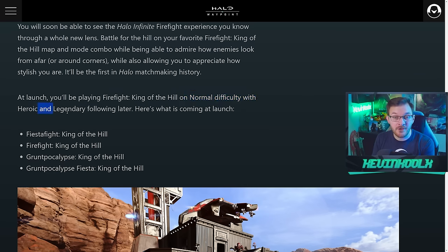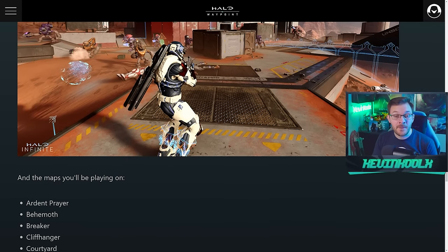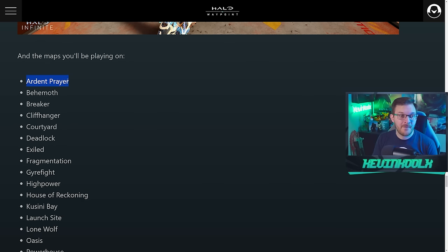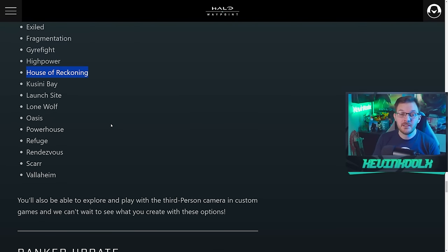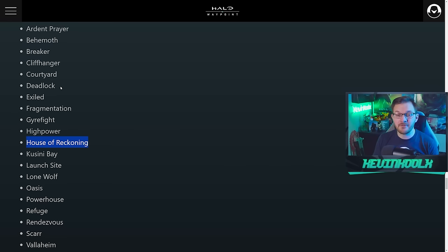The mode will launch with Normal difficulty, with Heroic and Legendary coming later after launch, so this is sticking around for quite some time. The map pool includes Art and Prayer — probably my most favorite Firefight map, that progressive one where you go back through the level. You also have vanilla maps like Behemoth, Breaker, Cliffhanger, Court, and Fragmentation, plus Forge maps like House of Reckoning mixed in — a whole plethora of maps with very rare duplicates.